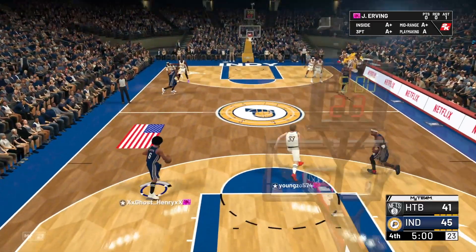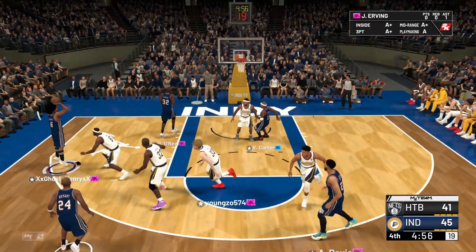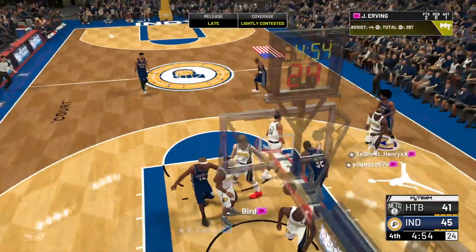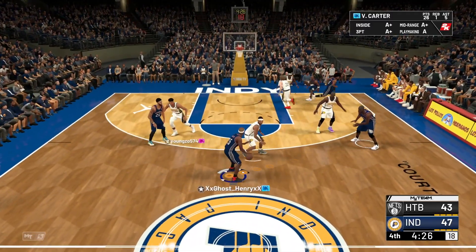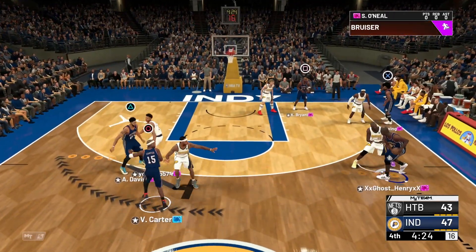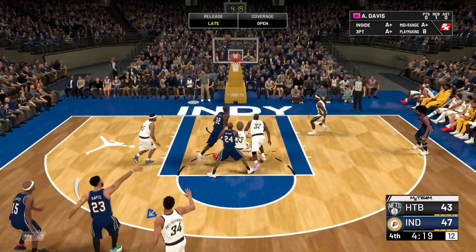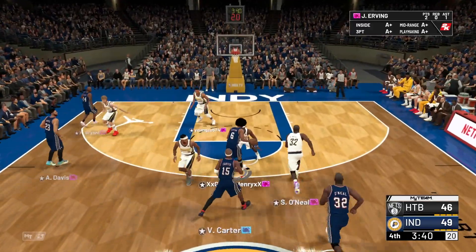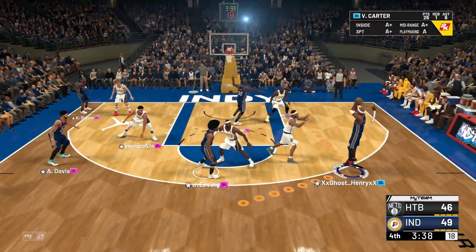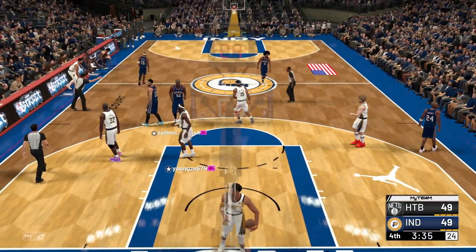Start of the fourth quarter. Going straight to Julius, then straight to Vince — psych, back to Julius, easy pull-up, easy bucket. We might actually win this game. Hit that screen, going around the screen, pump fake, straight to AD, easy three — bang! Going to Julius, Vince is open, catch and shoot — where's your defense? How is that lightly contested? Thank god that's going down.